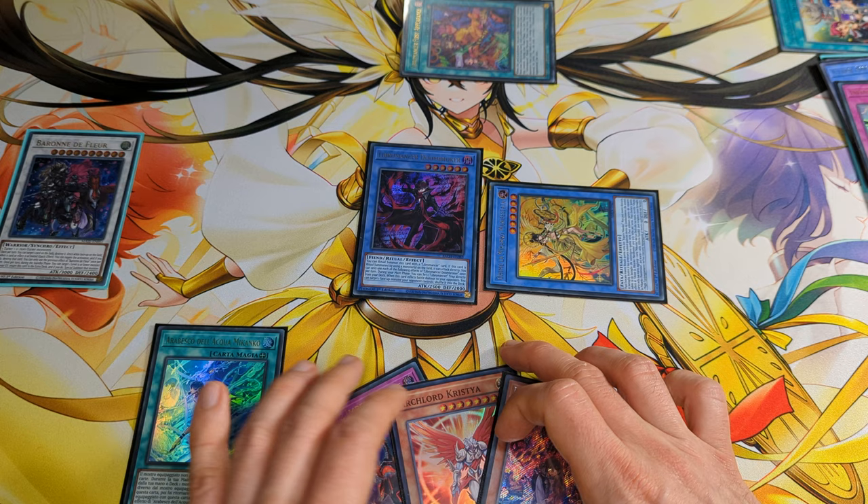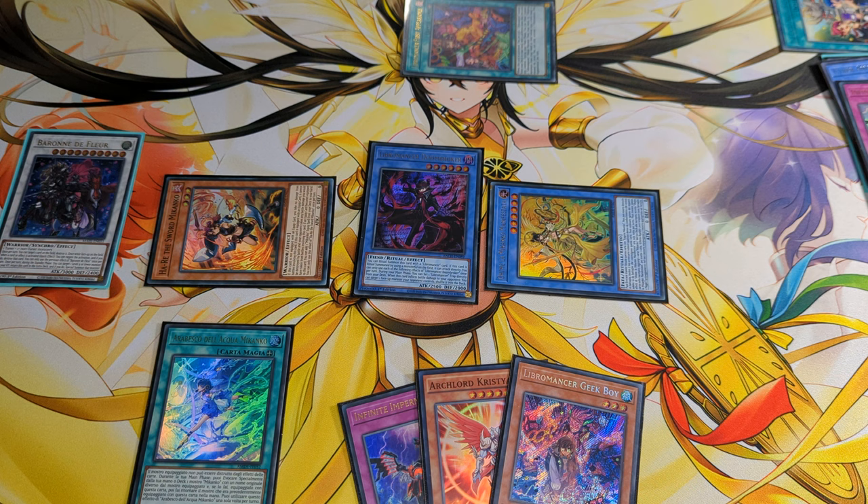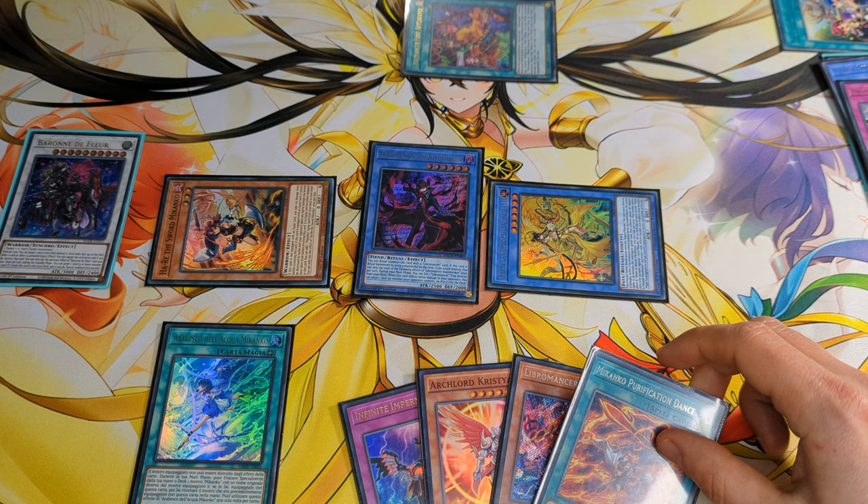Get back Geek Boy to hand and special summon Hare from the deck. Arabesque will equip into Hare, and Hare will get us another Mikanko spell — for example, Purification Dance.